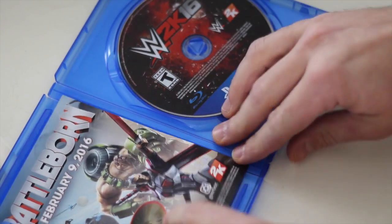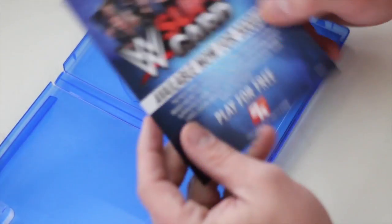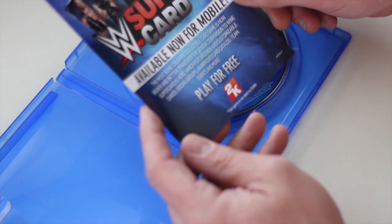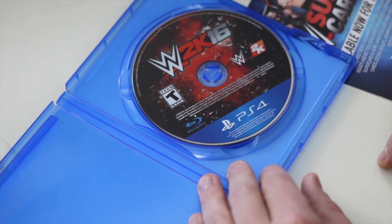So we got this awesome Stone Cold card in here, plus a little advertisement for Battle Born, and a Super Card insert — available now on mobile. Stick around for our next couple of videos as we try to figure out how to play WWE 2K16. As someone who hasn't played video games in a little while, hey, thanks for joining us.